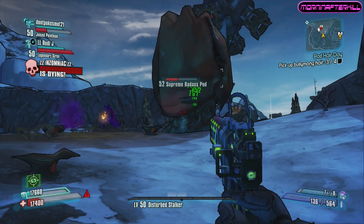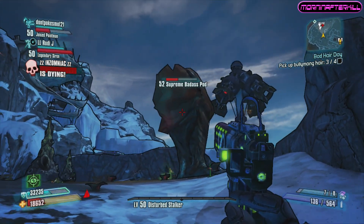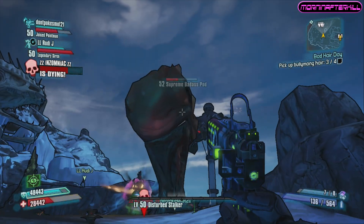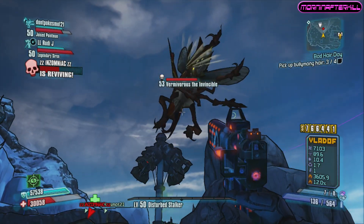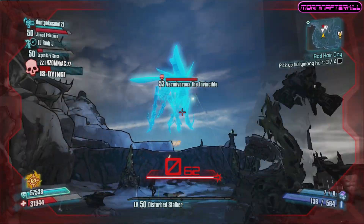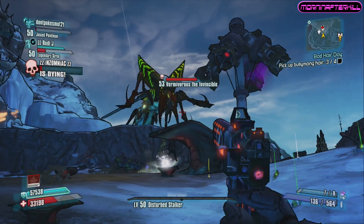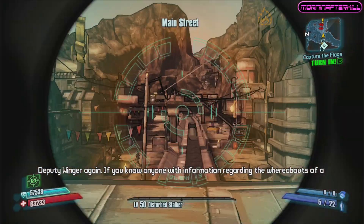In original vanilla Borderlands 2, this weapon is only dropped from Vermivorous the Invincible, or you can find it in boxes — mostly in the armory or the treasure chest room in the DLCs. If you don't have any DLCs, your only chance is leveling up Varkids and getting Vermivorous to spawn. If you do have the DLC, this weapon also has a chance to drop from any of the seraph guardians.